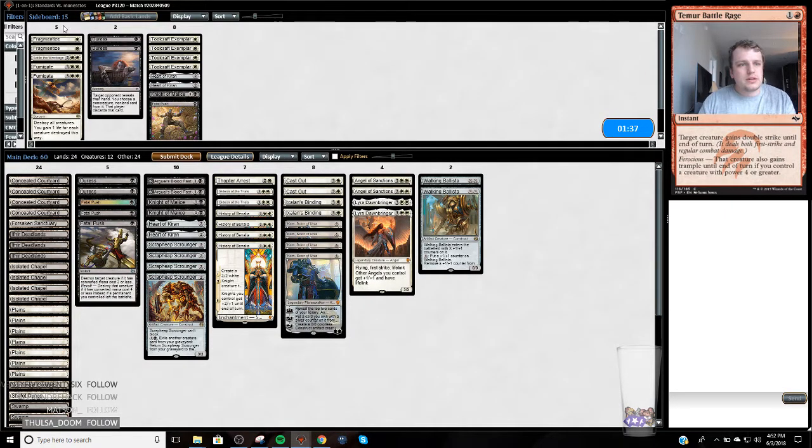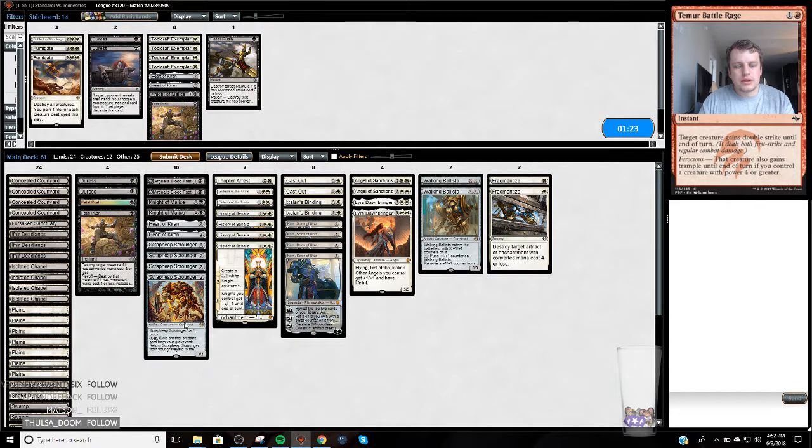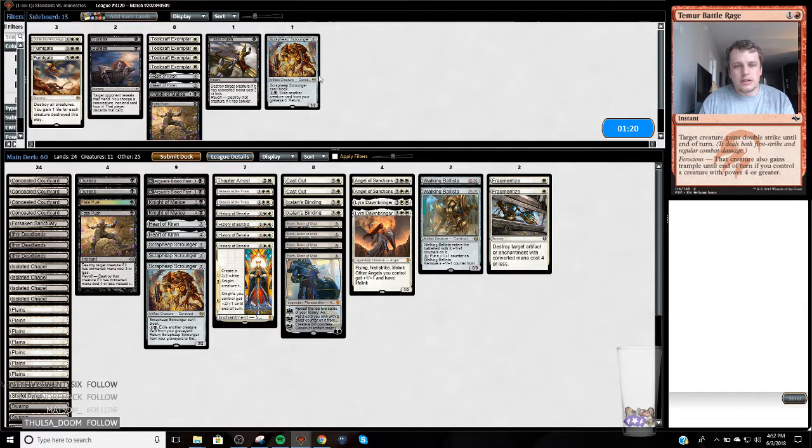I want the Fragmentize to hit their creatures or cast-outs and such. I'm not in love with these two-drops. I kind of just want to go big and leverage a list. For the next league I'm definitely going to get another land in this deck — I've been a little frustrated with that.